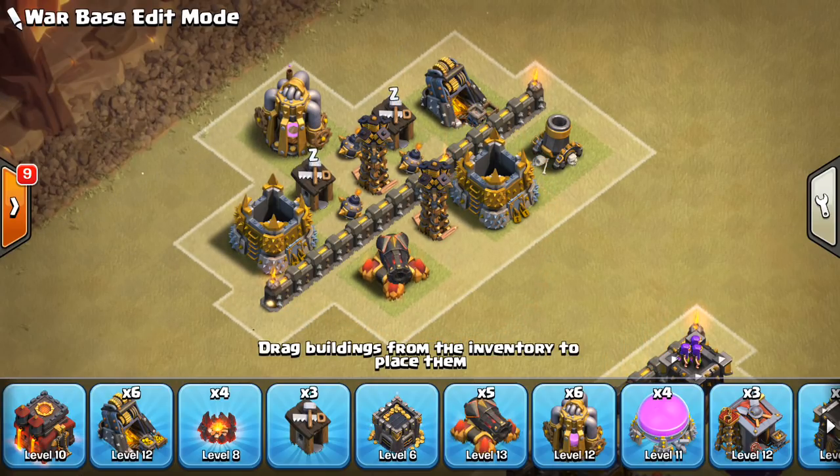That can be tricky to defend because the witches now have more hit points — they're hard to get down, especially moving in groups of three or four along the outside of the base. In this video we're going to talk about how to defend those witches around the outside, as well as how to defend against witches moving through the middle of your base.